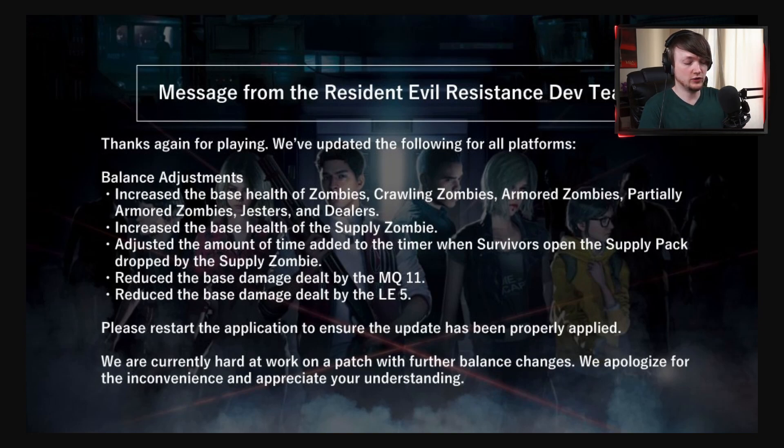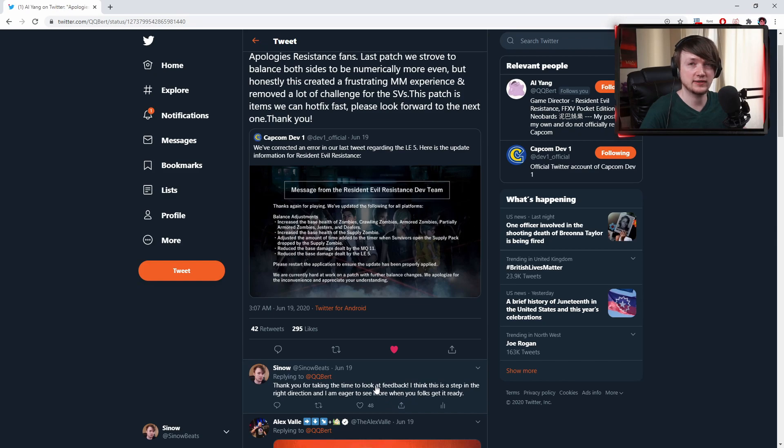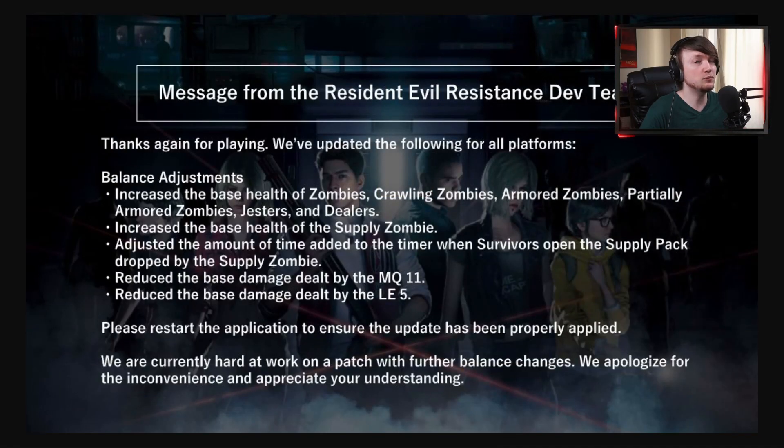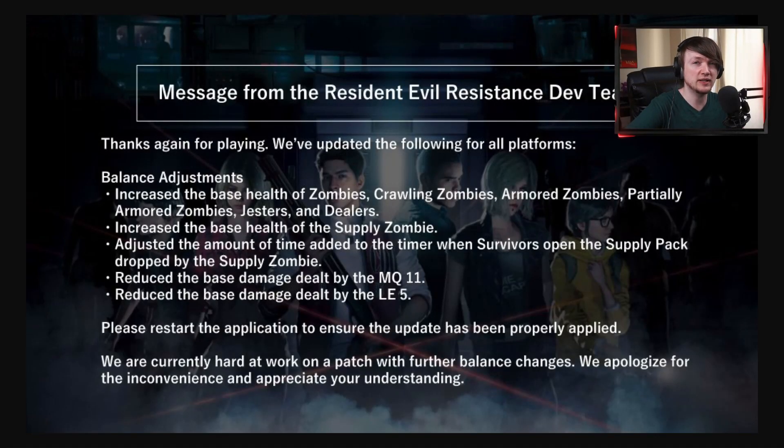Let me get the tweet up for you all. It says: 'Apologies resistance fans, last patch we strove to balance both sides to be numerically more even, but honestly this created a frustrating mastermind experience and removed a lot of challenge for the survivors. This patch is items we can hotfix fast. Please look forward to the next one.' What I'm getting from this is that they were striving for a 50-50 survivor mastermind win rate, but it was making the experience really unfun at high levels of play — survivors could easily stomp masterminds, constantly stunning you and having your zombies blow up the second you summon them.